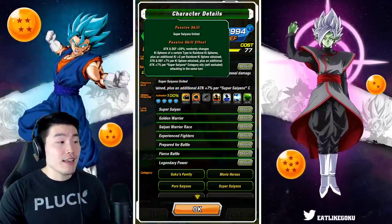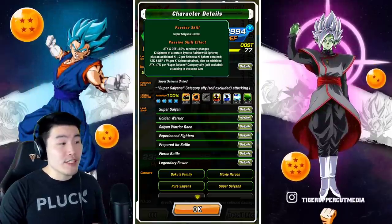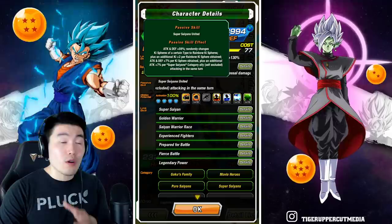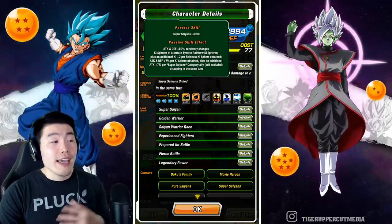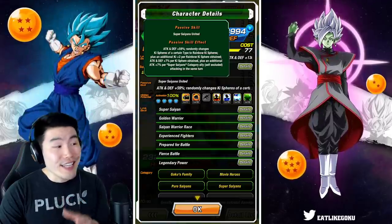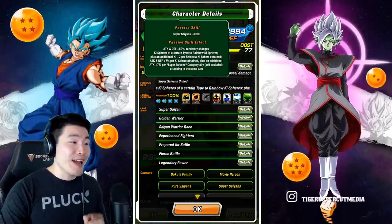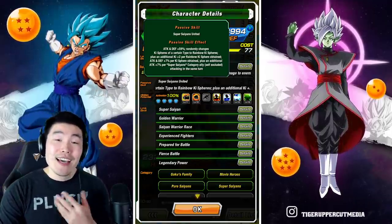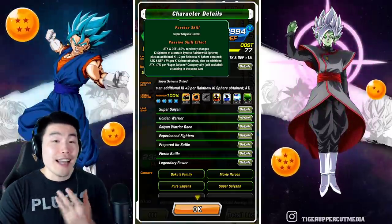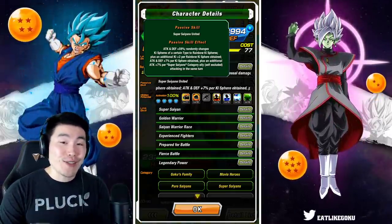His passive is attack and defense plus 59 percent, randomly changes Ki spheres of a certain type to rainbow Ki spheres, plus an additional Ki plus two per rainbow Ki sphere obtained, and attack and defense plus 7 percent per Ki sphere obtained, plus an additional attack plus 7 percent per Super Saiyan's category ally (self-excluded) attacking in the same turn. Basically he's going to get a lot of Ki and also a ton of attack when running a Super Saiyan's team.